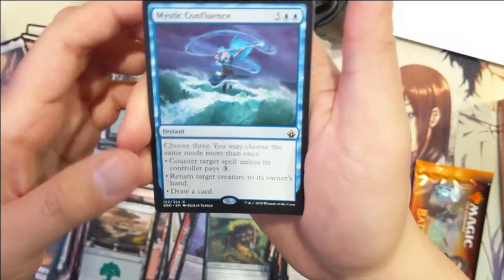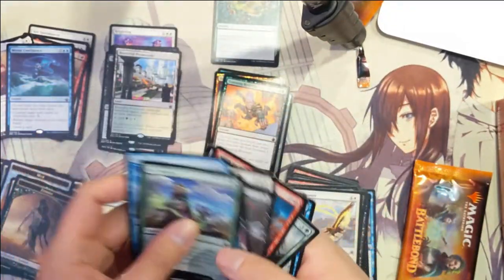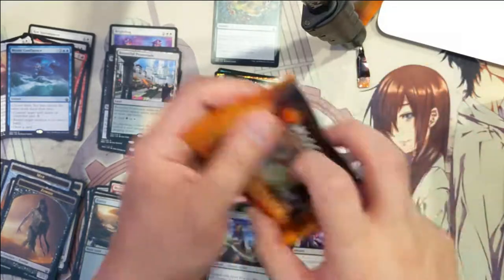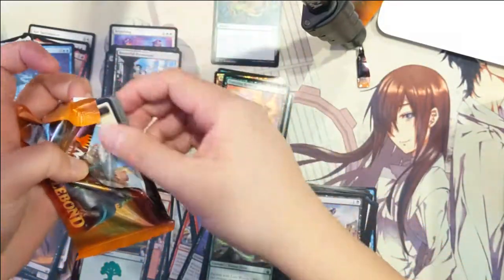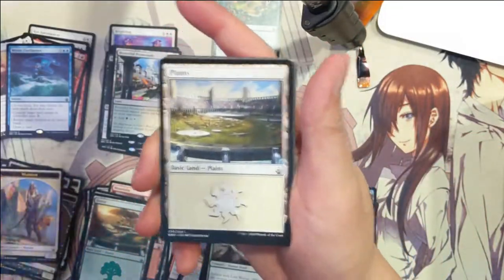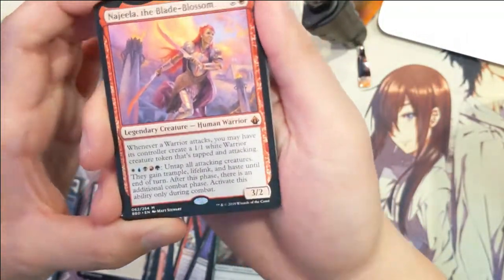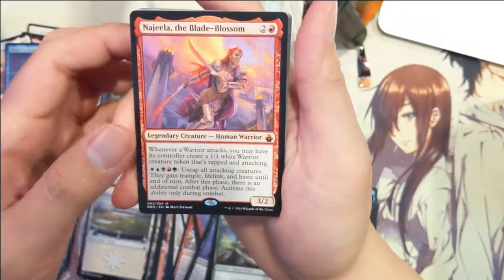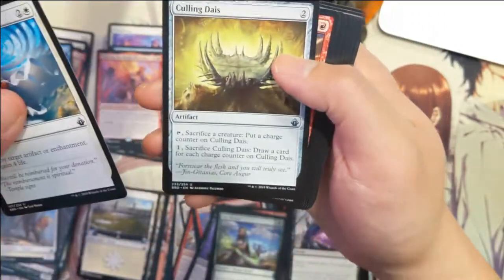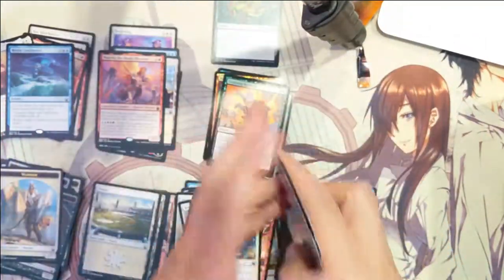Mystic Confluence. Hold on — a planeswalker foil mythic! This is one hell of a box. And the last card — oh my gosh, another mythic! Narheela, the Blade Blossom. Wow, he saved the best for last. This last twelve packs has been one hell of an opening.